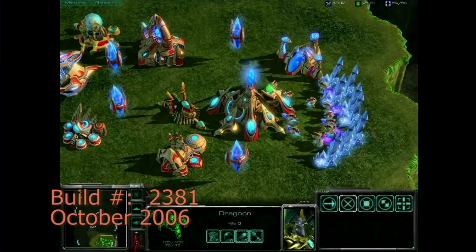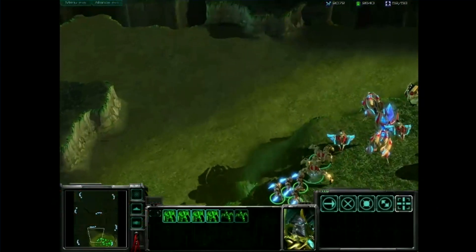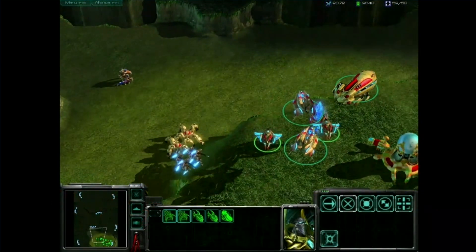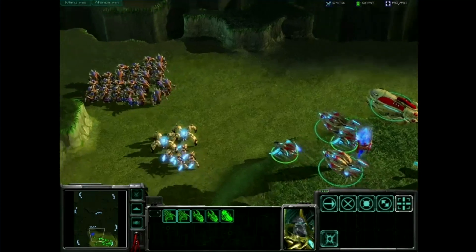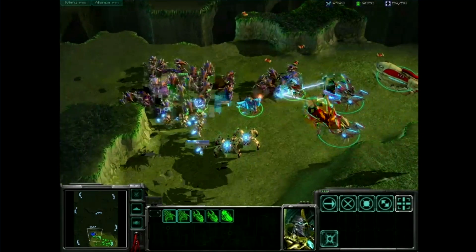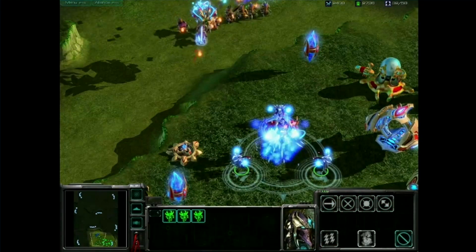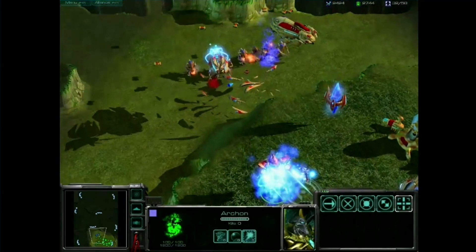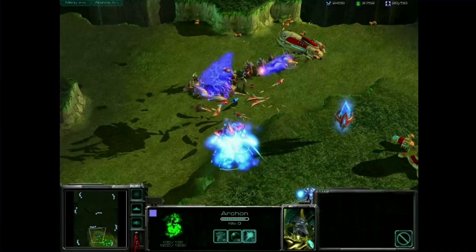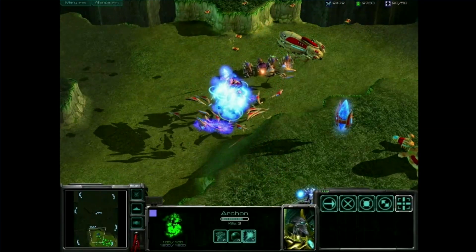Moving on to October 2006, this is when we put in the glow tech in the game and the high dynamic range colors. We started putting themes as well and all sorts of cool effects. What you see here is actually the old Archon, which was much bigger, and you could actually spawn it by just merging three Templars together. This is the mechanic we subsequently changed.